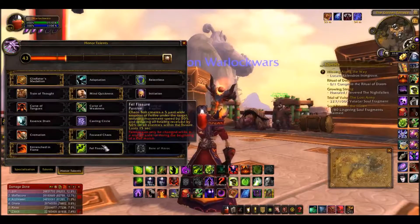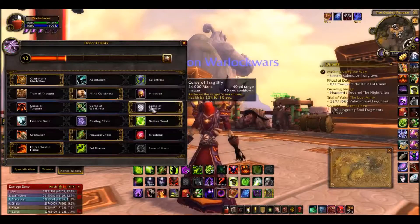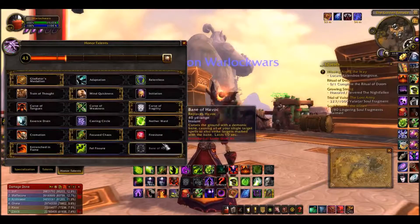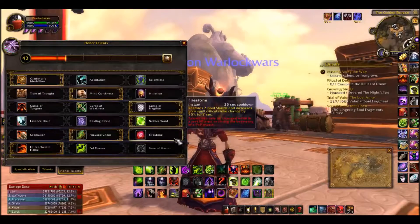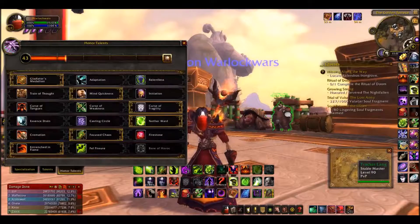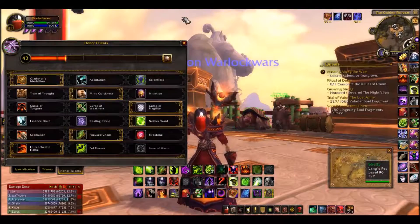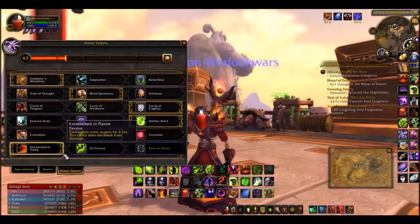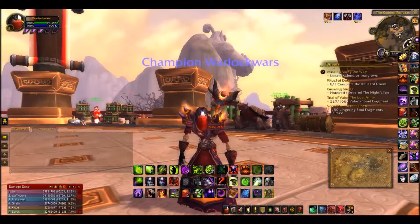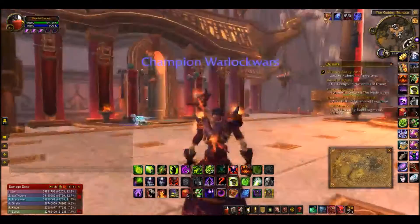Focused Chaos for sure. And if you're running Chaos Bolt spec — which I don't know why you wouldn't — that's the way to go. You can run Firestone otherwise, but Chaos Bolt spec is just fun right now, I'm having a lot of fun playing it. Your other best bet roots them when you hit Conflagrate, so you can root them in place.